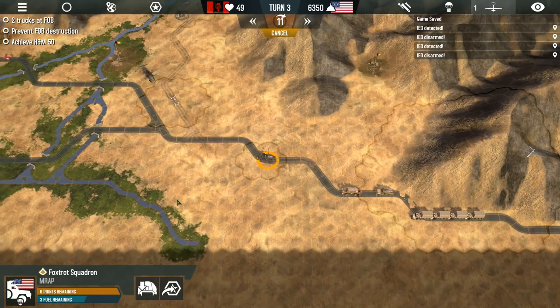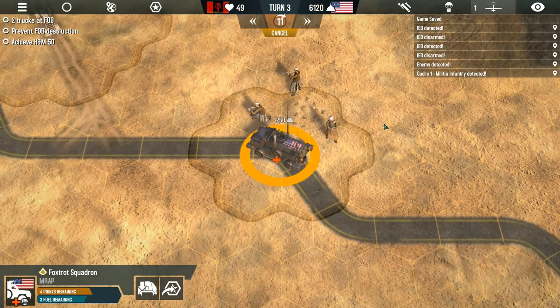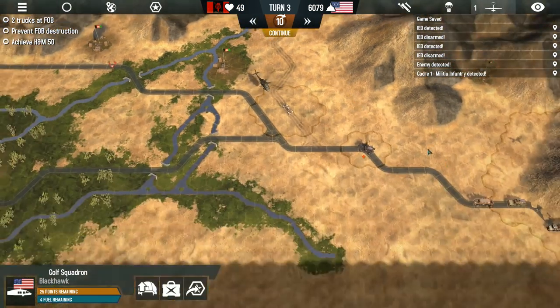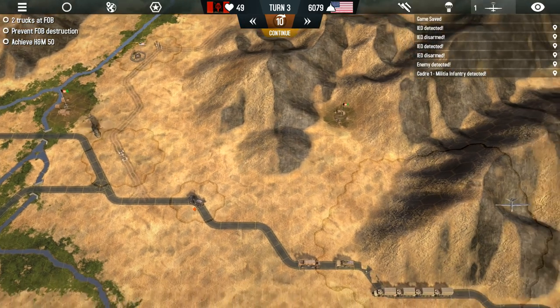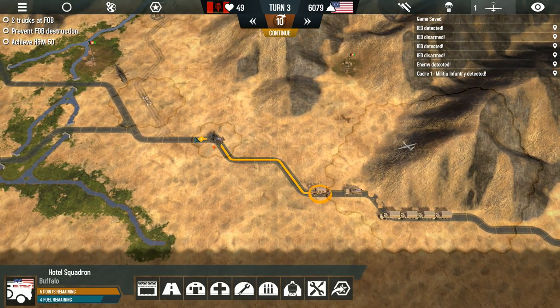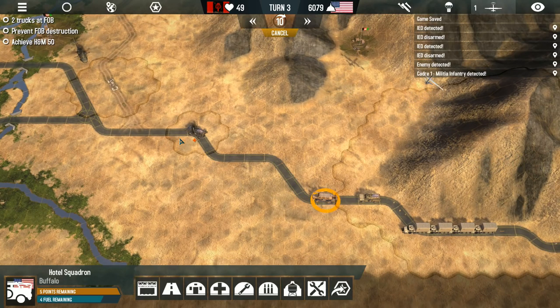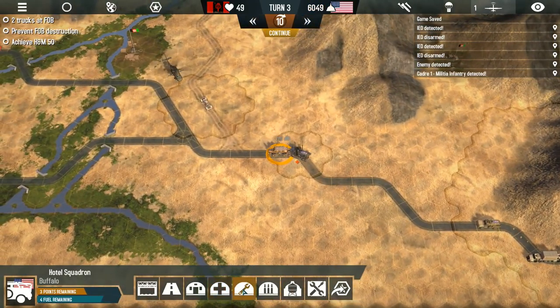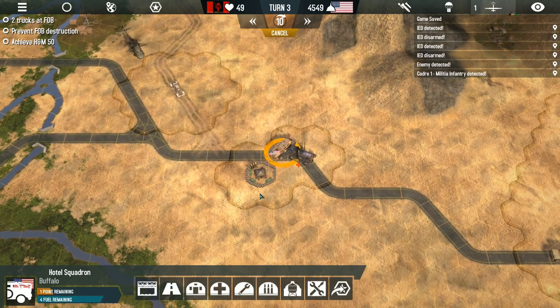We've got enemy Taliban units right off to the side of the road — but we scared them off. Our unit is wounded now though, which is not good at all. We'll take the Buffalo. Should we build a forward operating base right over here? You know what, I'm going to go ahead and build the forward operating base again because that's what I did before, but it's really expensive so we have to make sure it counts. We'll build that and then build a hospital extension if it lets us.